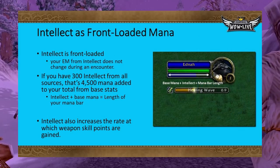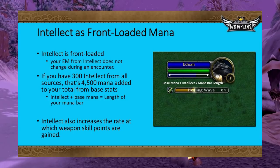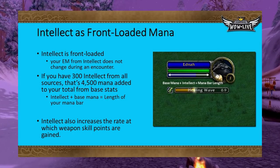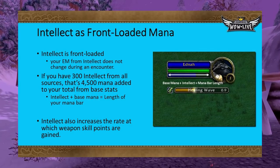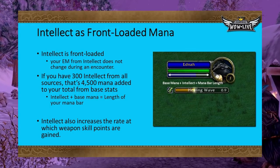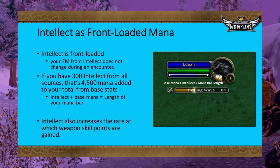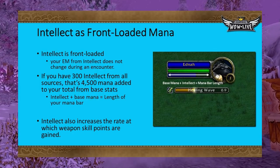When I talk about intellect, I will usually use the word front-loaded, considering that the amount of mana intellect provides is static over the course of combat — it just makes your mana pool larger. For example, if you have 100 total intellect, your mana pool will be 1,500, unless you have buffs or enchants that increase it further. Intellect also increases the rate at which you accrue weapon skill points, so warriors and rogues should grab some intellect buffs.